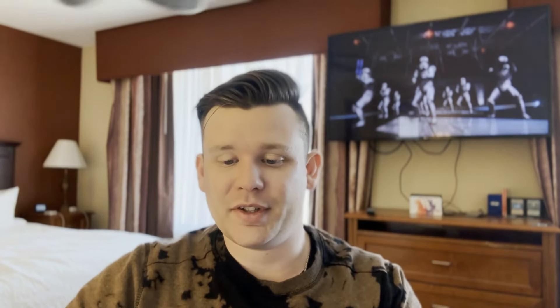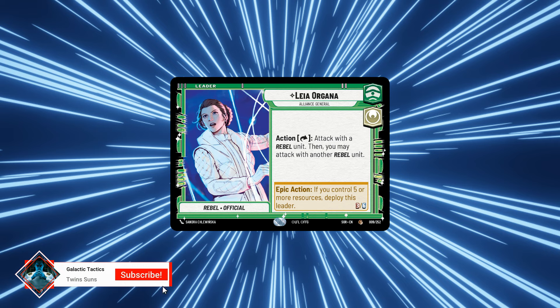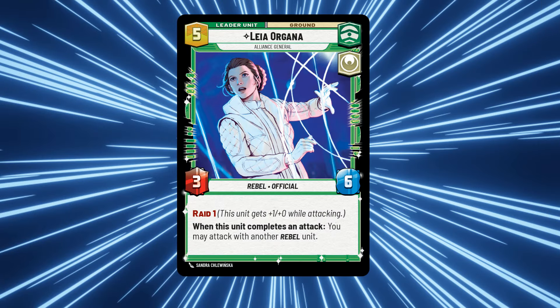Luke Skywalker is a super awesome leader - he comes out in the mid game. For this deck we're pairing him with his sister Leia Organa, which is a take on my Twins of Twin Suns video from last week. Leia, while in the leader zone, lets you exhaust her to attack with a rebel unit, then attack with another rebel unit. We're definitely putting as many rebels as we can in the deck. You can deploy her on five - a turn before Luke - she's a five-drop three-six with raid one, so she becomes four-six on attack, and when she completes an attack you may attack with another unit.